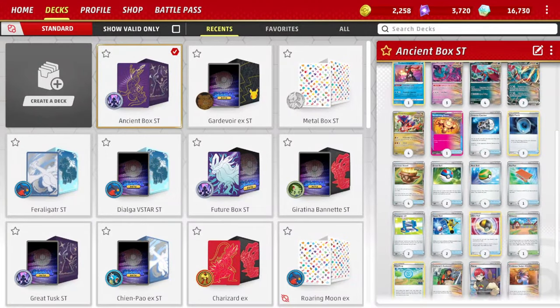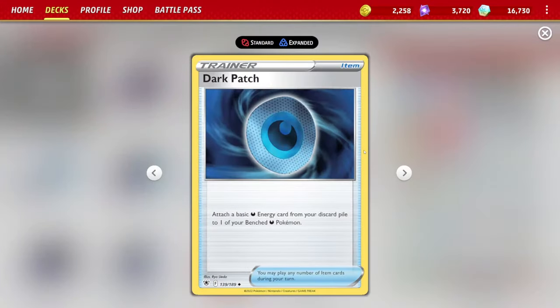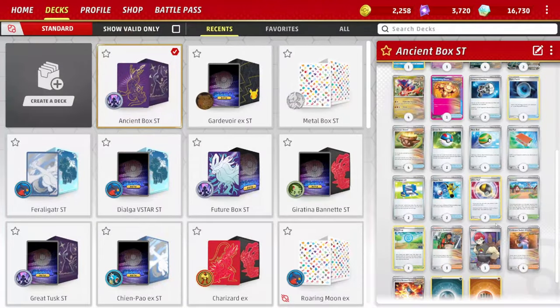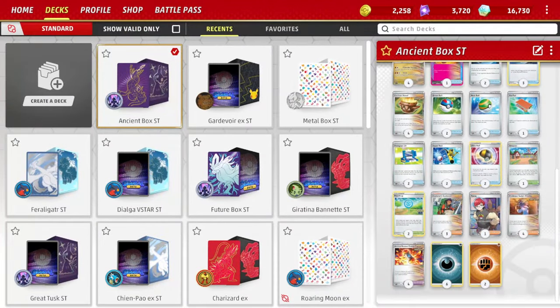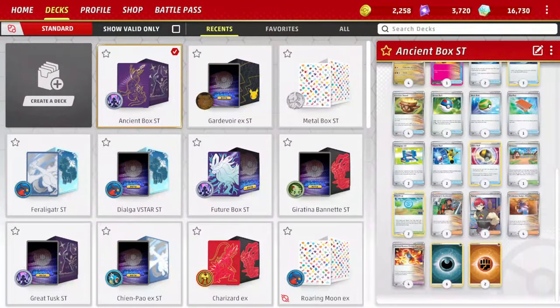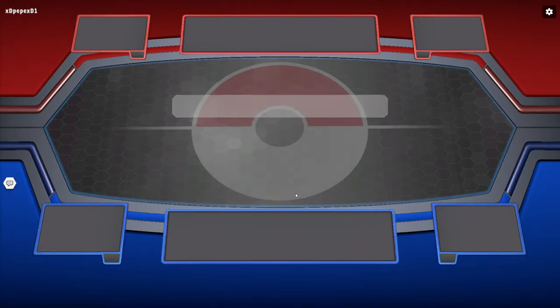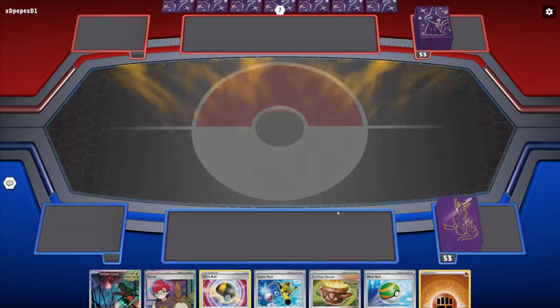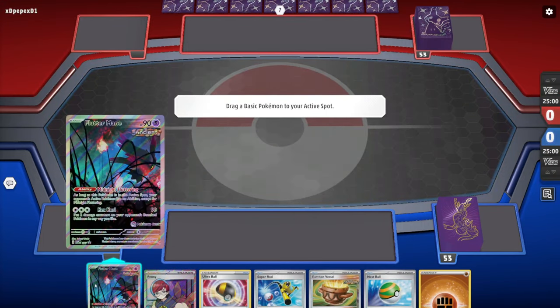Dark Patch lets you attach a basic dark energy from your discard to one of your benched dark Pokémon — it has to be benched, not active. Counter Catcher lets you switch one of your opponent's benched Pokémon to the active spot if you're behind on prizes. We're running six dark energy and three fighting energy. The deck prefers going second for the easier first-turn attack.